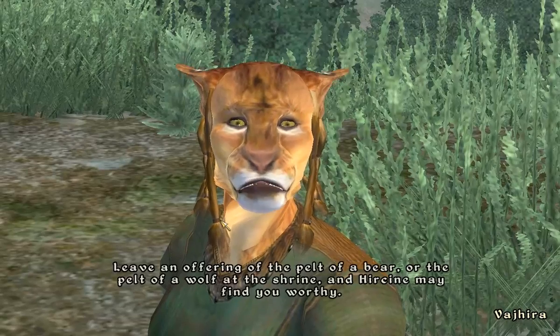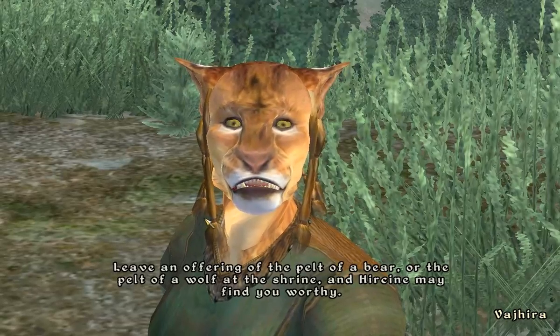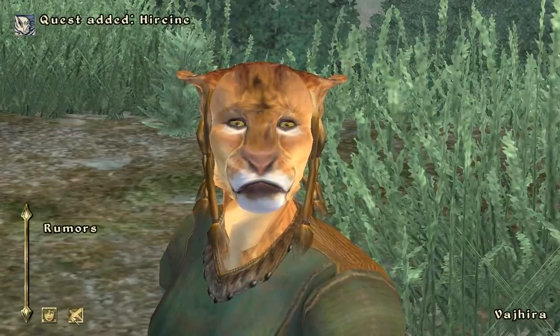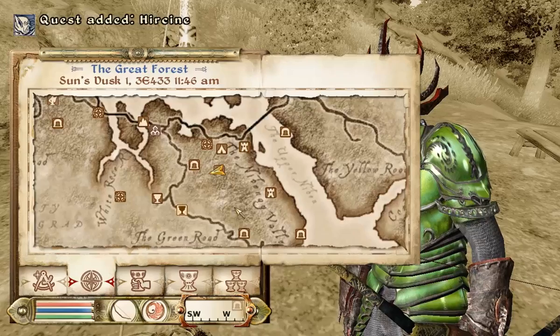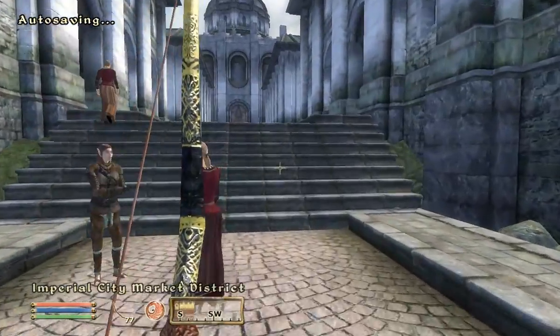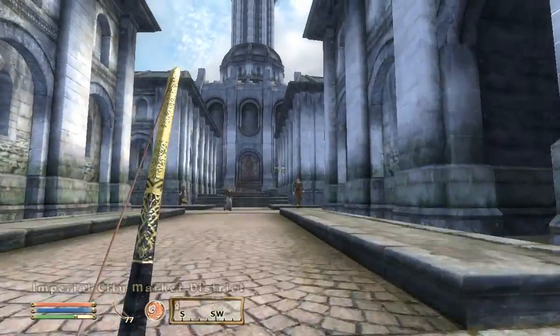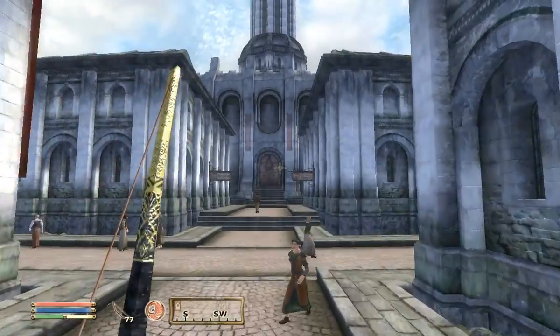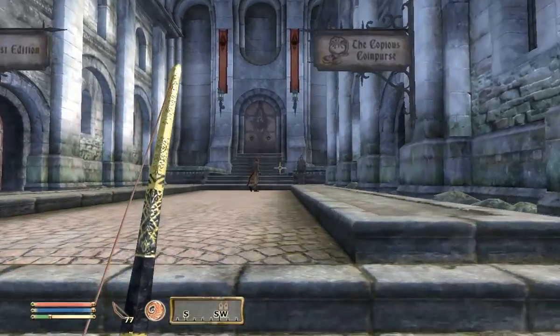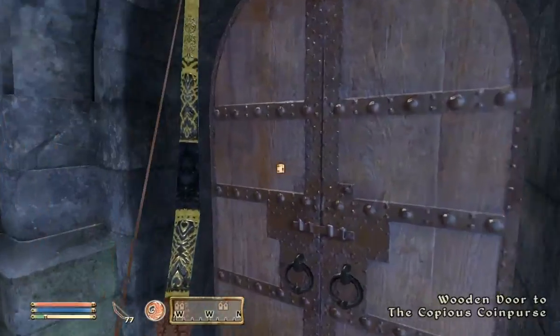Approach the Shrine of Hircine. Leave an offering of the Pelt of a Bear or the Pelt of a Wolf. So I need the Pelt of a Bear or the Pelt of a Wolf. Luckily, these things are much easier to find than the Pelt of a Mountain Lion, and I know exactly where to get them. Pretty much all the general goods traders sell bear pelts. I honestly have no clue why anyone would want to buy a bear pelt, other than for this quest, of course.